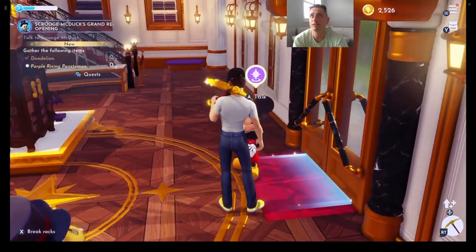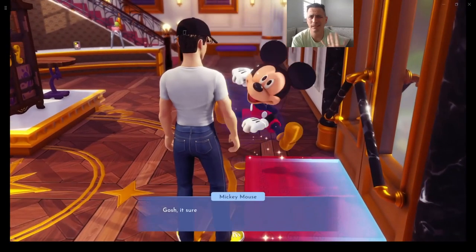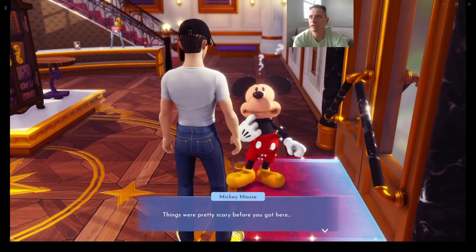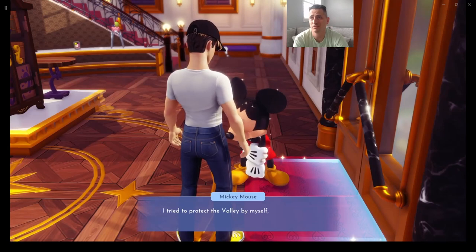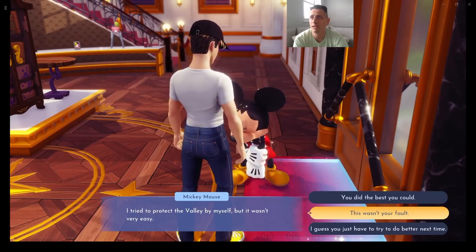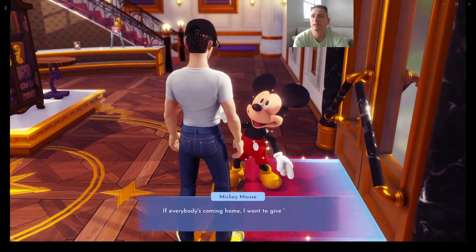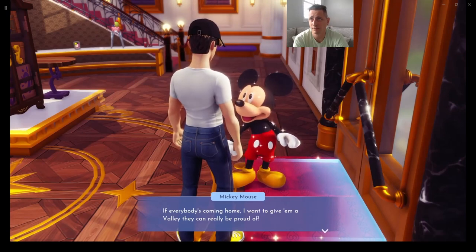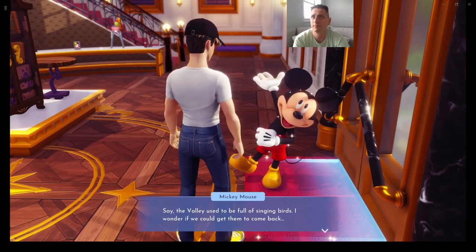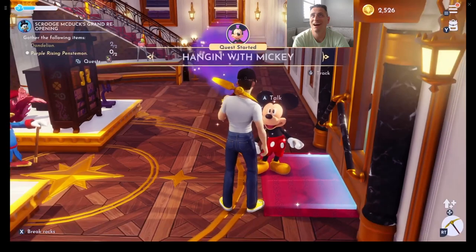Mickey needs us to gather Purple Rising Penstemon, and we have a dandelion too. Mickey says it's great to have us in the village — things were pretty scary. He tried to protect the valley but it wasn't easy. We have to go save everybody so they come home. He also wants us to build a birdhouse, and for that we'll need flowers and wood. So Mickey needs flowers and wood, while Scrooge needs us to plant some pots.